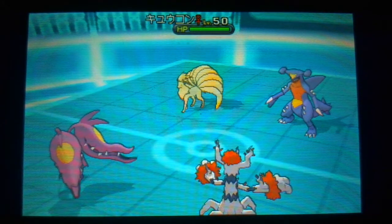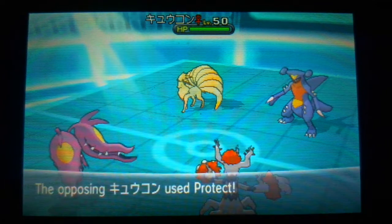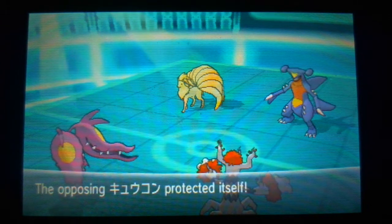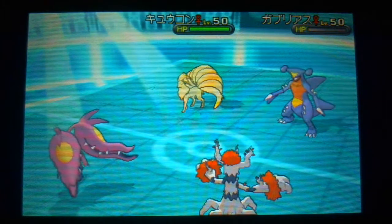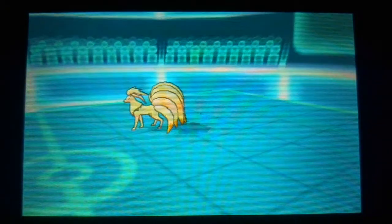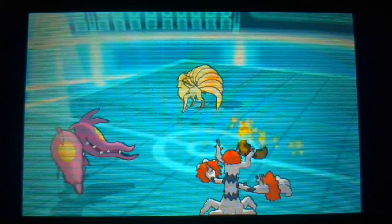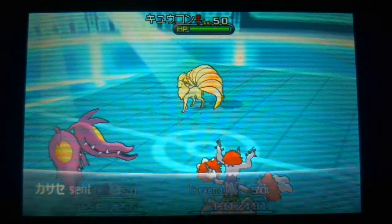In comes Ninetales and it gets a bit tricky — I'm very scared of it because it's going to stall Trick Room even further. I get the Rock Slide off which takes out Garchomp, so now my opponent only has two Pokemon left and I have three. Simple math says I should be in the better position, but the game isn't over. Trick Room ends, but since the sun is up, Harvest will activate every turn — which is really good.